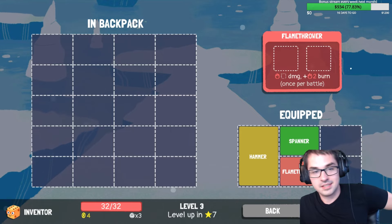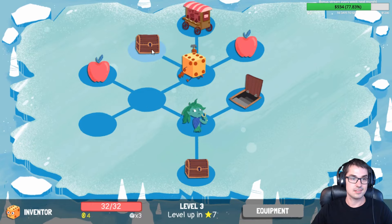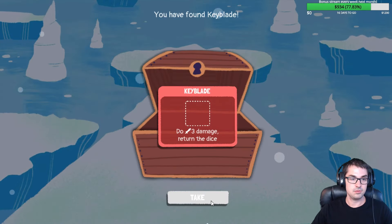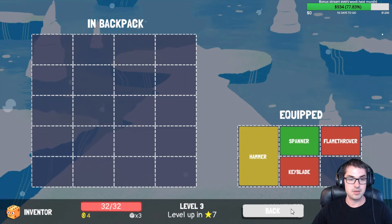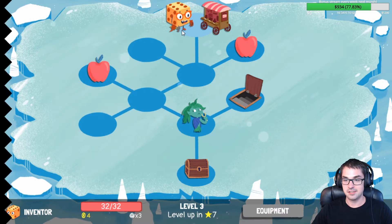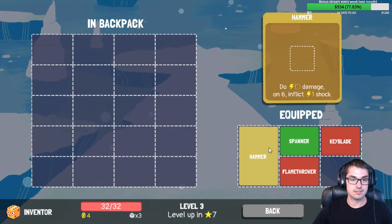Use two dice to do damage and two burn once per battle. The Keyblade — the Keyblade is so good! Do three damage, return the dice. Just three damage every turn. Get an upgrade: a dagger, just reusable, or scrap metal for two. Gain a shield, always offered as scrap. If we upgrade our hammer it's smaller, which is really nice.